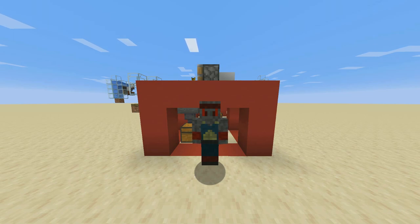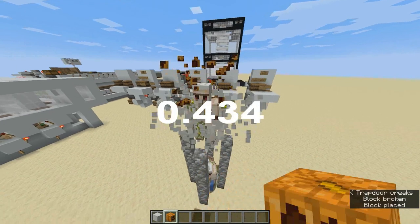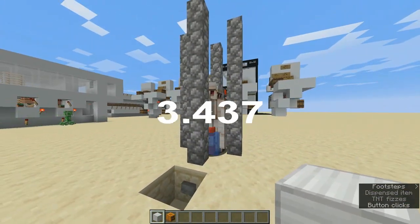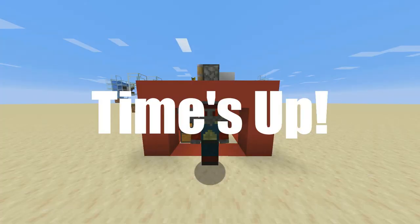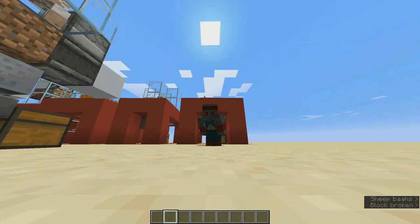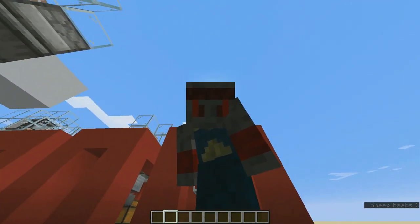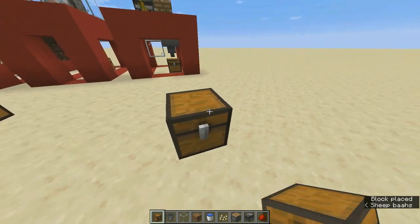I want you guys to think about how I did the collection system for this farm — I'll give you 10 seconds. The correct answer is the minecart hopper inside a dirt block. The first one who comments the correct answer will get a shout-out in the next video. Also, a challenge for technical people: iron golems take two TNT explosions to die — I want you to make a TNT-powered iron farm and comment the link to a photo of your invention below, and I'll feature it in my next video.